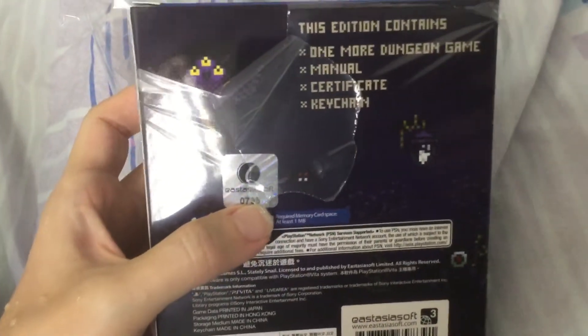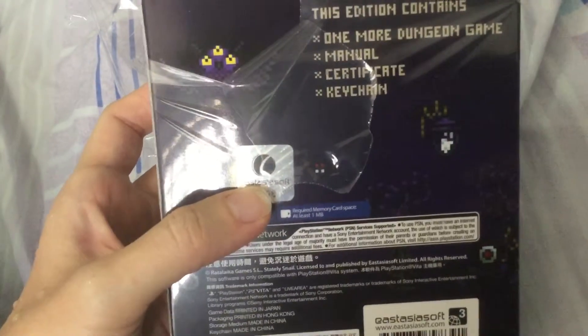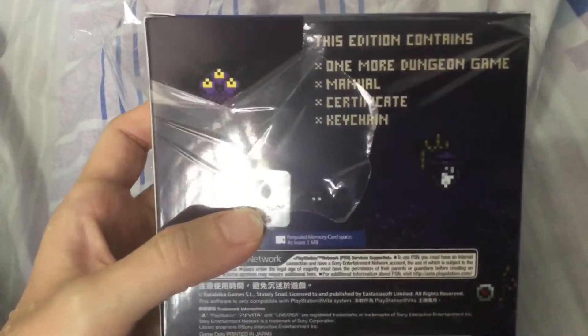Behind the box, we can see the contents. It consists of the game, a manual, a numbered certificate, and a collectable keychain.